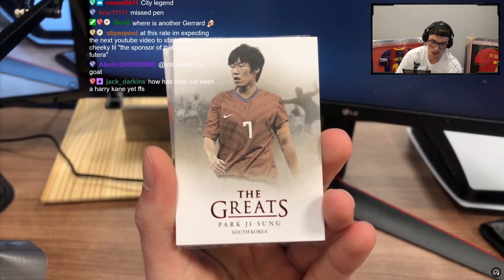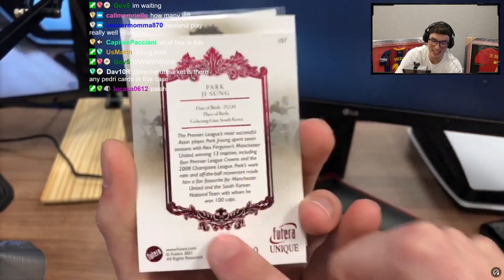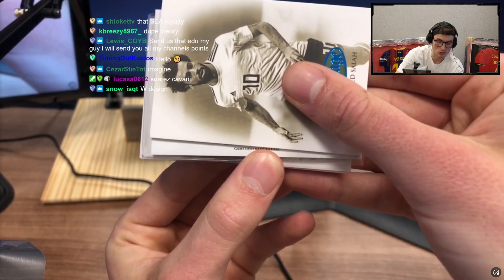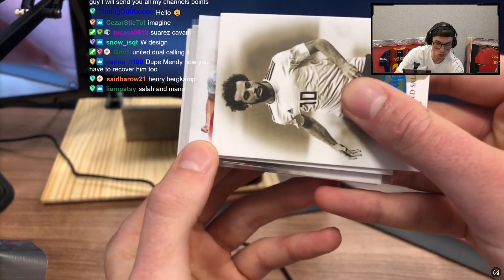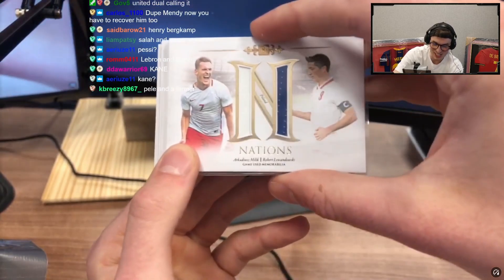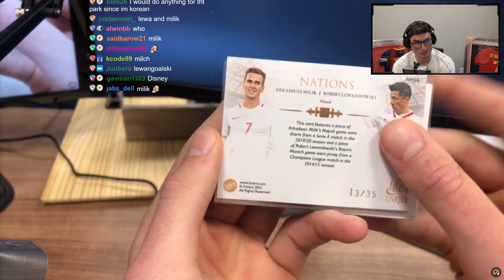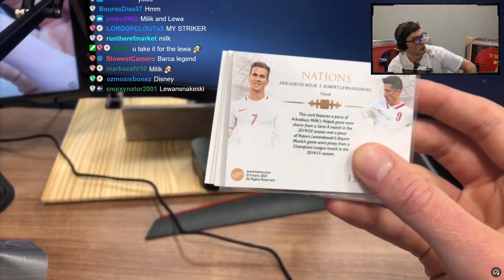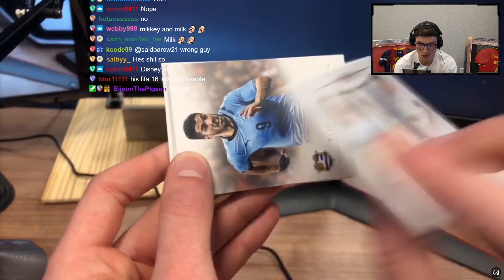That is a numbered Park Ji-sung — I think the other one was not numbered. 13 out of 20 for Park Ji-sung. Look at this intricate design here man. Out of seven dual — out of seven, this is like my favorite card type we've had today. Game used — Argentina? Maybe. Red? No, Poland — is that Lewandowski? I knew it, I freaking knew it! Nations — Milik and Lewandowski game used, all out of 35. Lewandowski Bayern is game worn from a Champions League match — unspecified but cool.